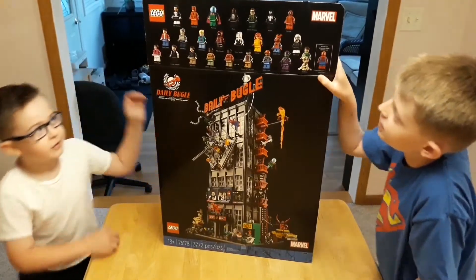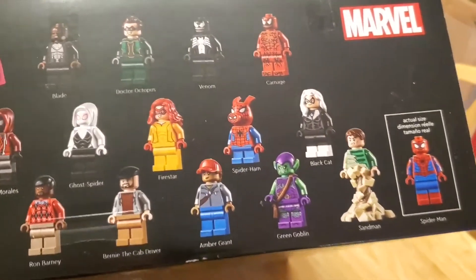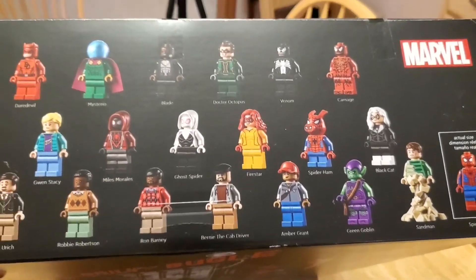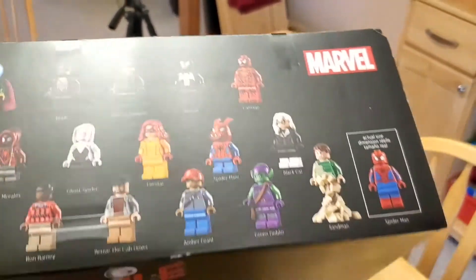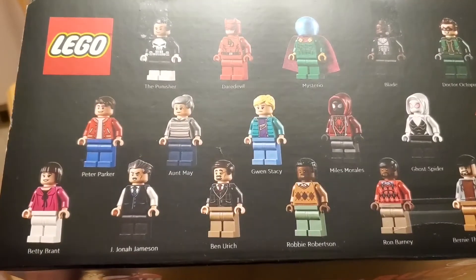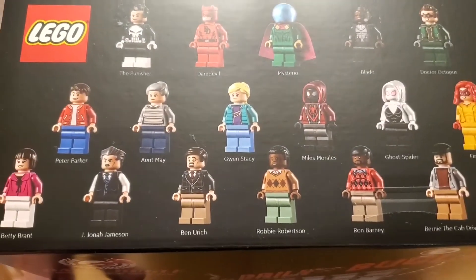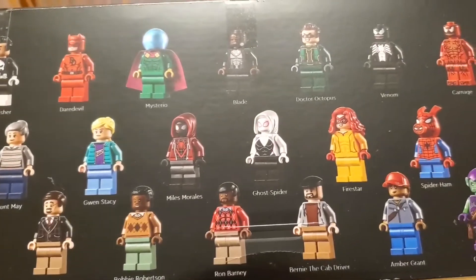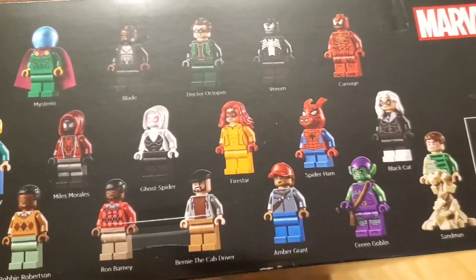It shows them right here. So we have Sandman, obviously. Green Goblin — like the original villain, the original Green Goblin. And then we have Amber Grant, a worker for the Daily Bugle. Then we have Bernie the cab driver.